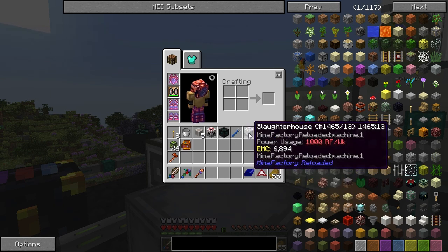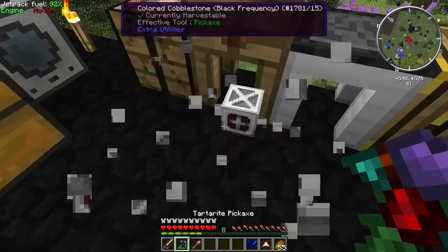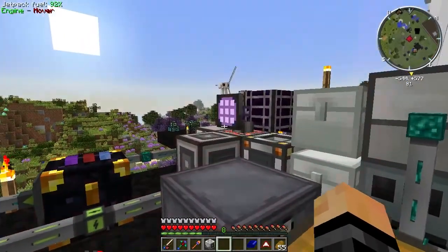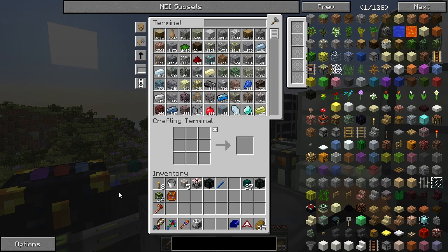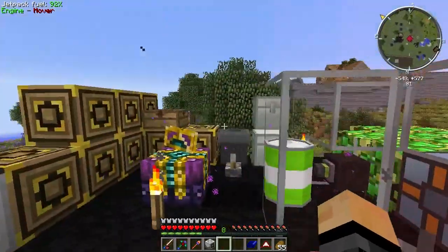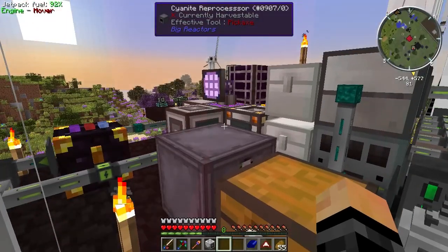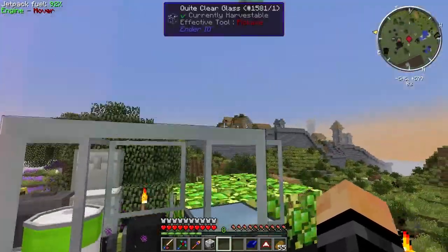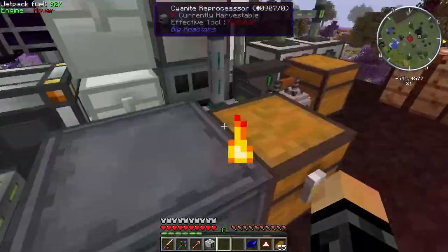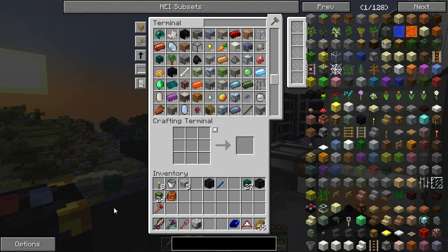You need to get pink slime fluid in order to spawn the pink slime mob, and you get it from a slaughterhouse. The slaughterhouse creates pink slime on the left and meat on the right - its main function is to create liquid meat which can be made into meat ingots. So instead of making the laser drill today, I think it'd be nice to make the meat ingot factory. Meat ingots are edible and will replace my bread food source. Let's make the slaughterhouse now.